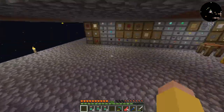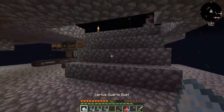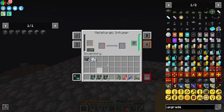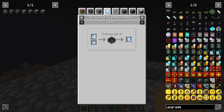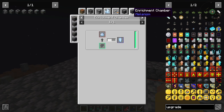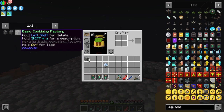Let me find my Dust. I'm just going to start with the stack because I don't know how much I'm eventually going to need. That goes in... Certus Quartz Dust — it needs an Enrichment Chamber, not the Metallurgic Infuser.